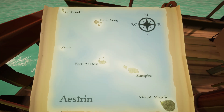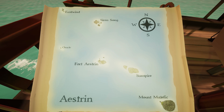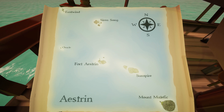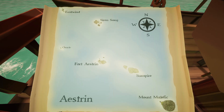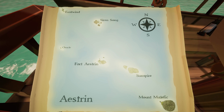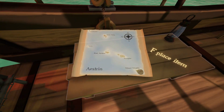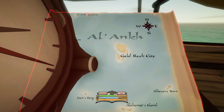Then we have the Eastern region — this is the Hard Start region. It's kind of the region I would recommend you start in because the starting ship you get is the Cog, which has the most deck space and the most area to actually carry stuff, though you've got to be careful not to overload it. Every island here — Sirensong, Fort Aestron, Sunspire, and Mount Malefic — you can all see. In terms of navigation I would go for Aestron; in terms of just sailing I would go for the Alonk, which is the easy area.